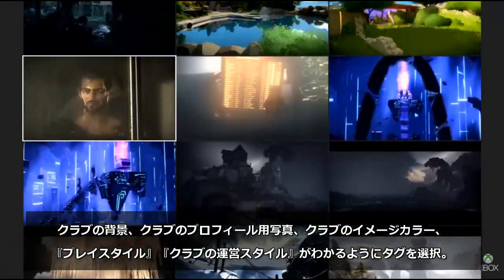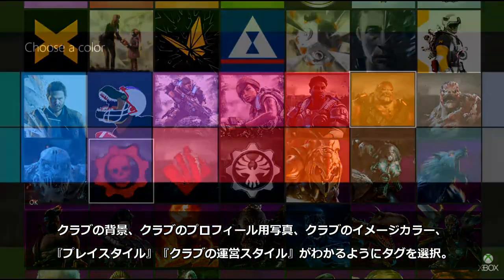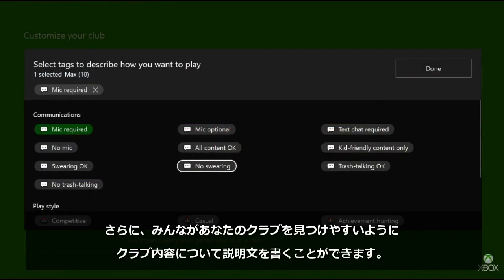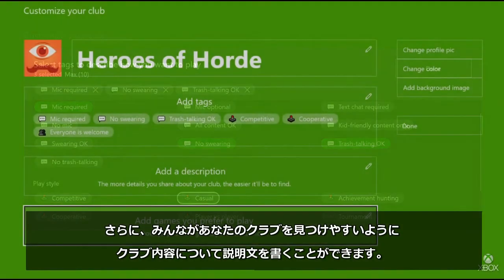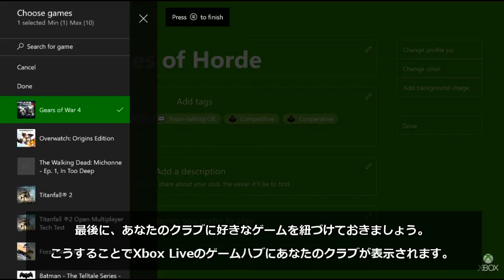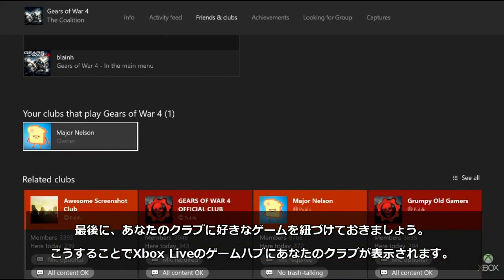You can choose your club background, club profile picture, a club color, and you can choose tags to describe how you play and create in your club, and even write a description so that people can easily find you. Finally, you can associate games with your club, which is great because it helps your club show up on game hubs on Xbox Live.